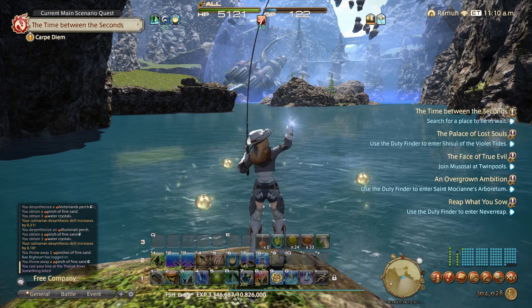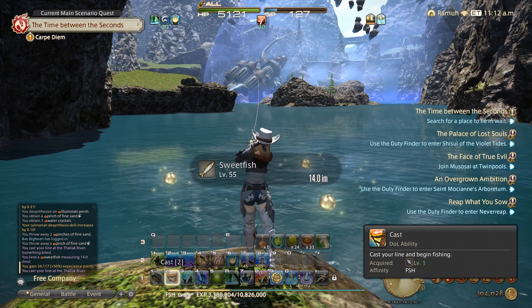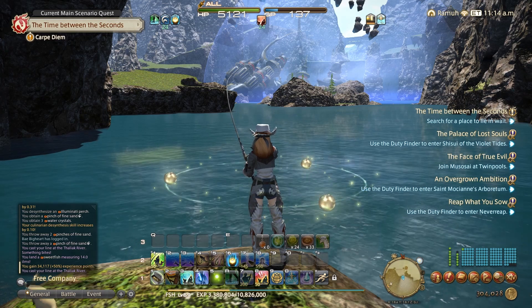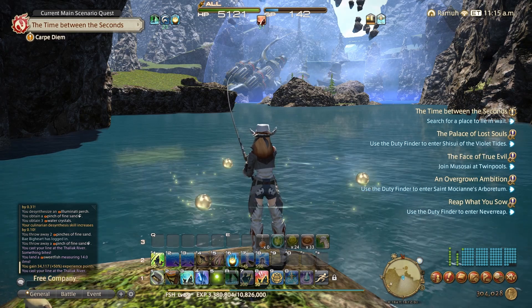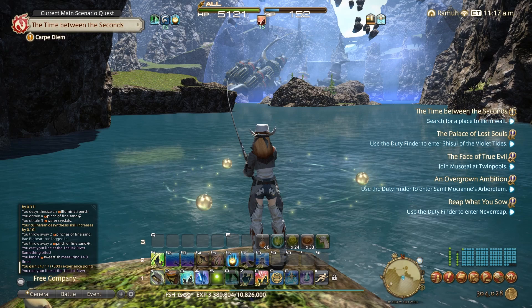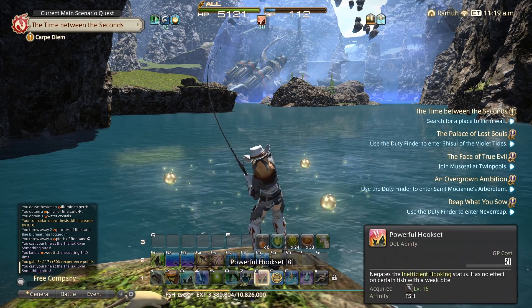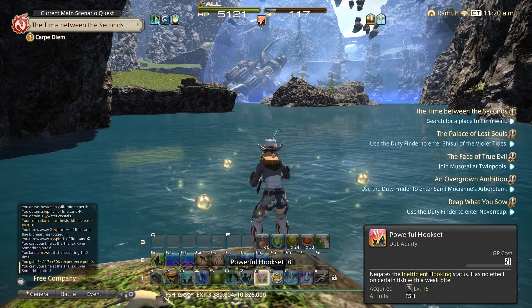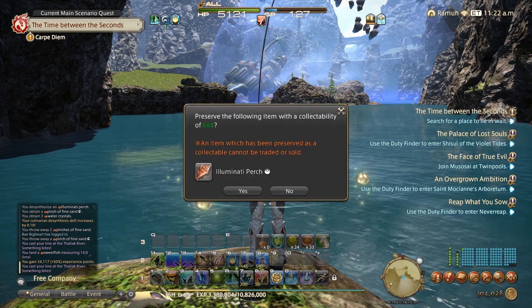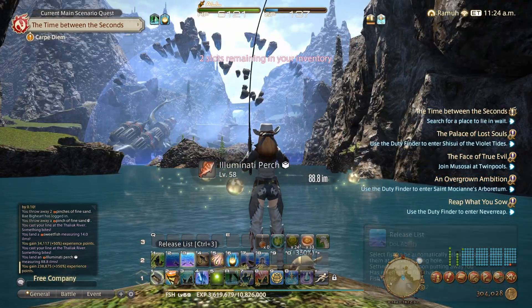As I said, quite good visual cues — two exclamation marks, use the powerful hook. The sweet fish I keep as well; I don't tend to desynthesise that because my culinarian finds it useful for recipes, and the high-quality versions go quite well on the market board. I think it's actually part of a job quest for the culinarian, so you're always going to get good sales on that. And there it is — we're above that collectible threshold, you can see the value in green. We'll take it!